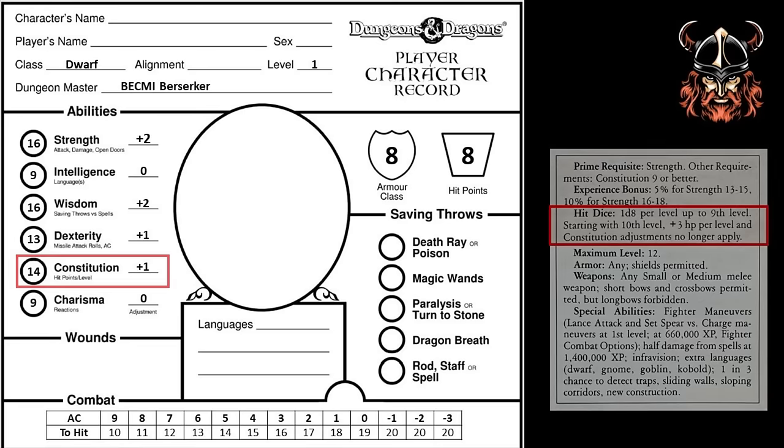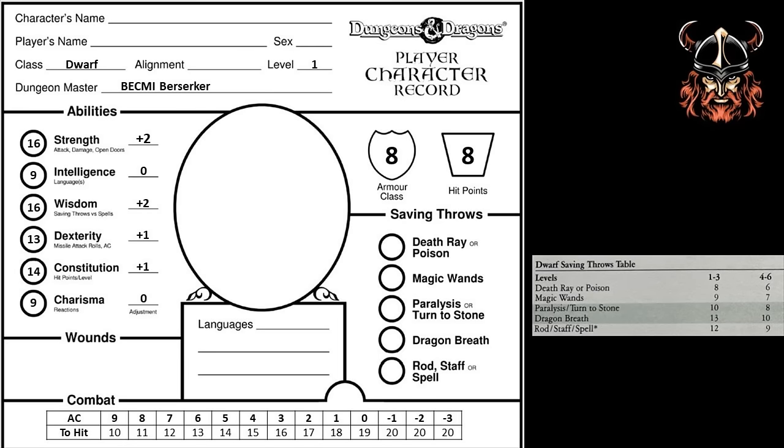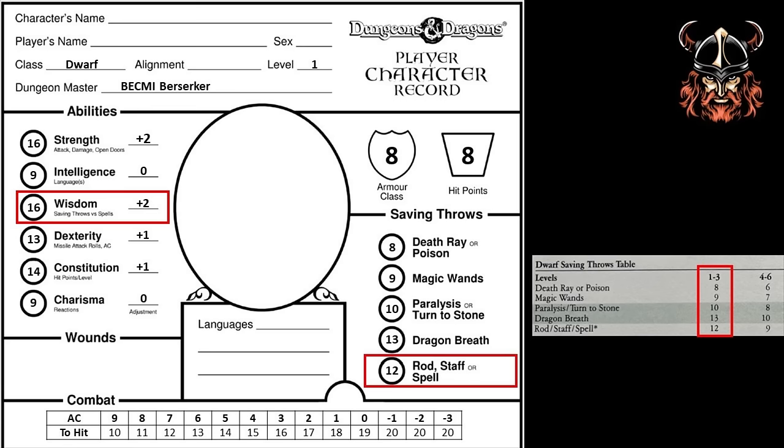The next thing I need to do is add my Dwarf's saving throws to this sheet. In BECMI, saving throws are determined by class, so all we need to do is transfer the numbers for level 1 onto my sheet. Death ray or poison is 8, magic wands is 9, paralysis or turn to stone is 10, dragon breath is 13, and rod, staff or spell is 12. You can see that a Dwarf's saving throw scores are significantly lower than the other classes at first level. I kept my wisdom score at 16 instead of adjusting my ability scores — wisdom offers an adjustment to spell saving throws, so where my saving throw versus spells is currently 12, my plus 2 wisdom bonus would mean I would actually only need to roll a 10, meaning at first level my Dwarf has a 55% chance to save versus any spell that allows a save. That's pretty powerful stuff.